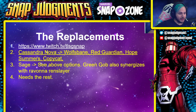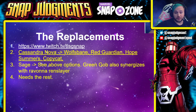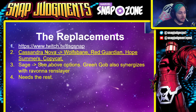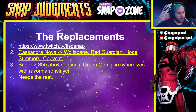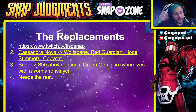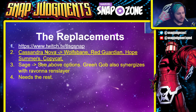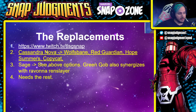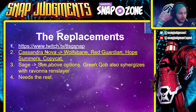If you're not following tlsg, you absolutely should be — he puts out some amazing lists. Go subscribe to him and check out his Twitter. The replacement options: for Cassandra Nova you could put in Wolfsbane, Red Guardian, Hope Summers, or Copycat. For Sage you could use the same above options. Wolfsbane is kind of the less good Sage. You do need the rest of the cards to work well for this deck.